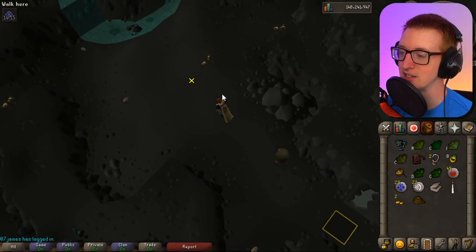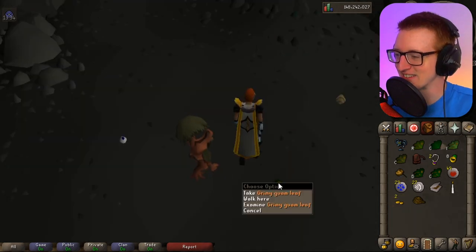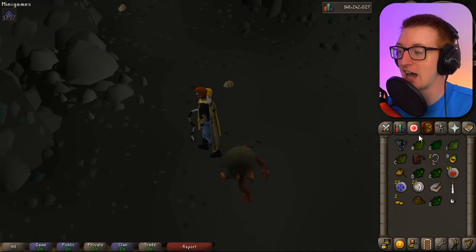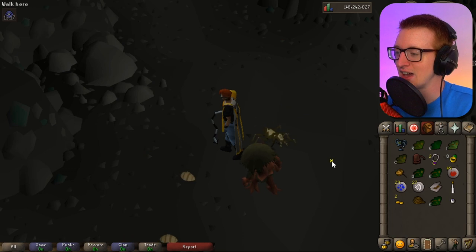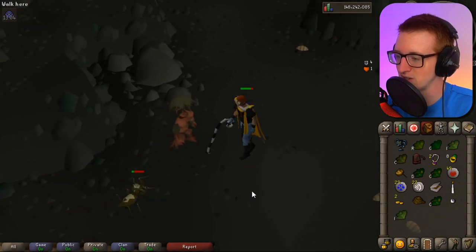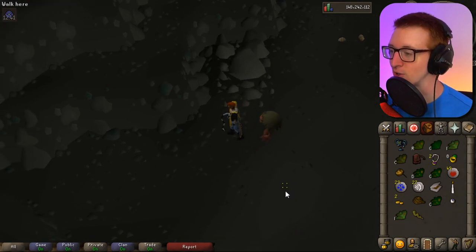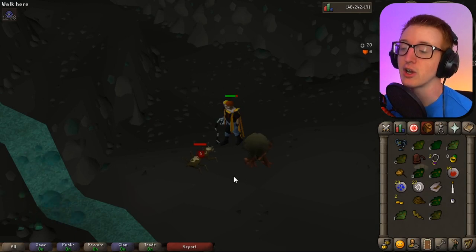Here we are in the caves — we've made it to our destination. You'll be able to kill these level 6 cave bugs. I didn't even know this — these drop amazing items. I got a Guam on the second kill and an eye of newt on the first kill, which is specifically really important for making your low-level attack potion — level 3 Guam leaf and eye of newt. So in two kills I got all the ingredients necessary for an attack potion. A grimy irrit leaf too — do these just drop only awesome Herblore materials? A limpert root as well. They also drop nature runes. These are a fantastic monster.